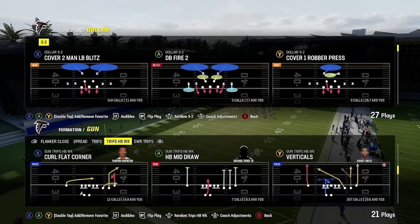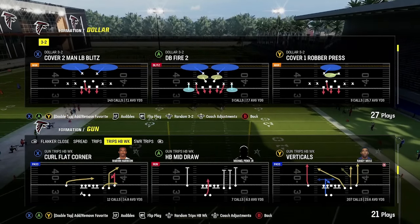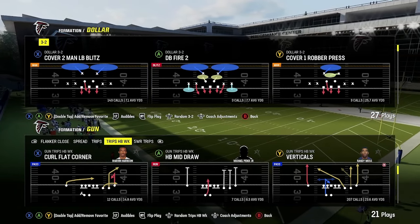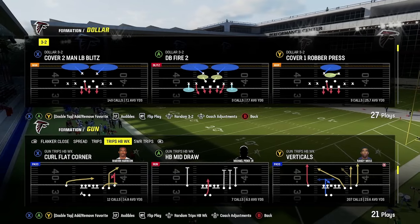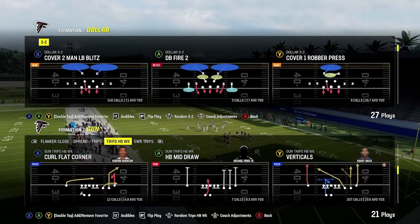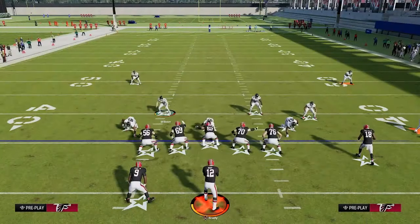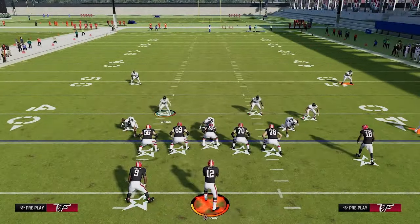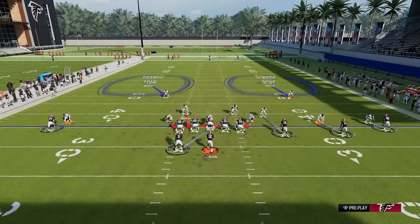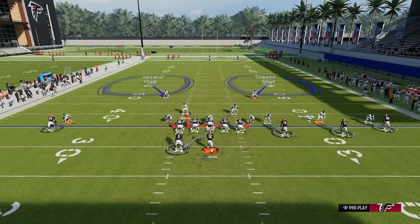We're going to talk about cover two man out of any four DB type of set. Dollar is going to be the easiest one — most people use it. In a nickel set with only three DBs, the player covered by the linebacker isn't going to be pressed. But with a dollar, all four players are going to press their man in that alignment. So we'll call cover two man, and I'm calling a simple flood concept — curl flat corner on offense — and I'll put the B on a streak. The first thing you want to do is press your players to where everybody's in their face so that bottleneck activates.